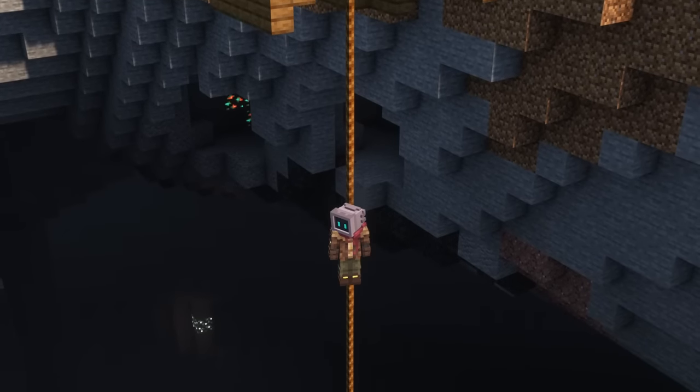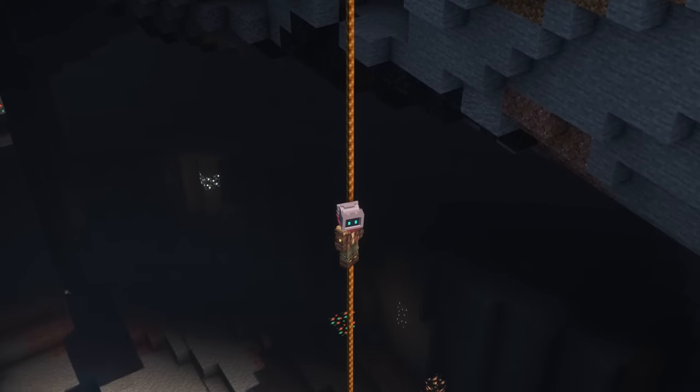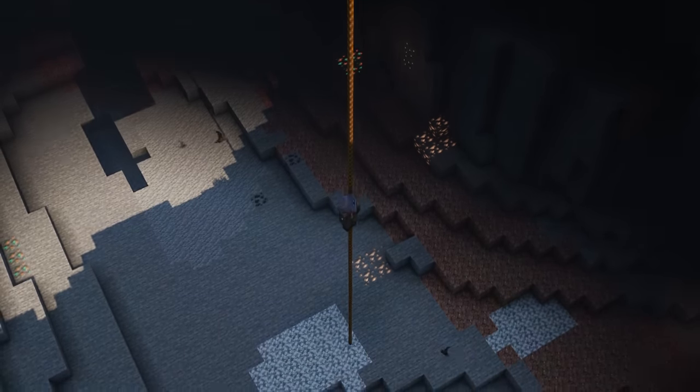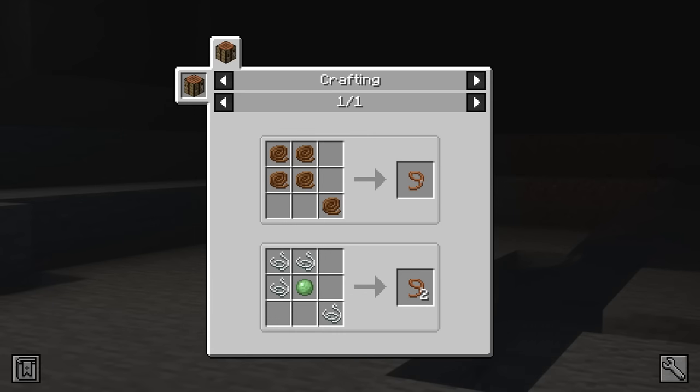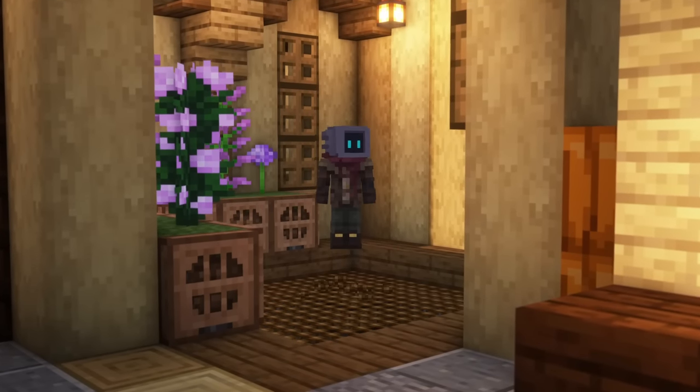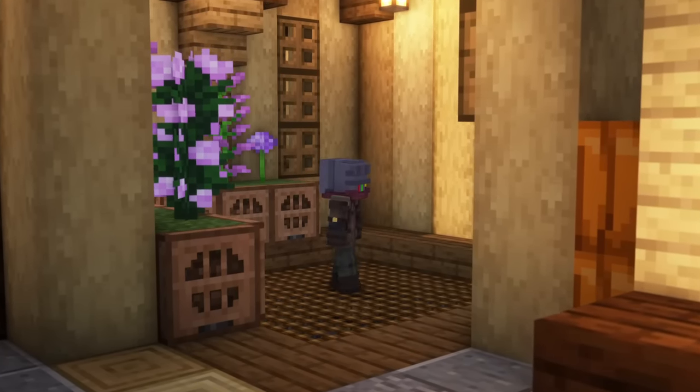When deployed, rope will act similar to scaffolding, except they fall downwards, allowing players to safely ascend and descend. Five ropes can also be used to create a lead, which should help with herding animals early on in your playthrough. By combining four ropes, you can create a safety net which can be fallen onto, completely negating fall damage.